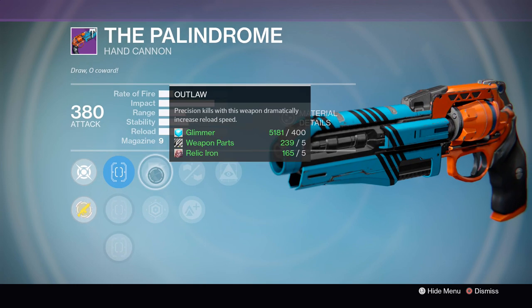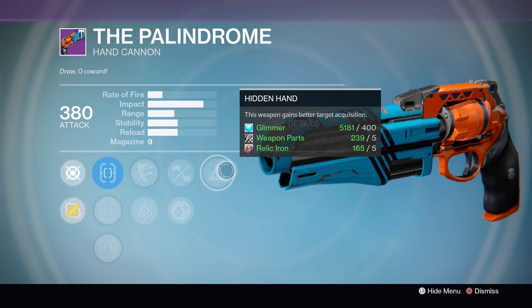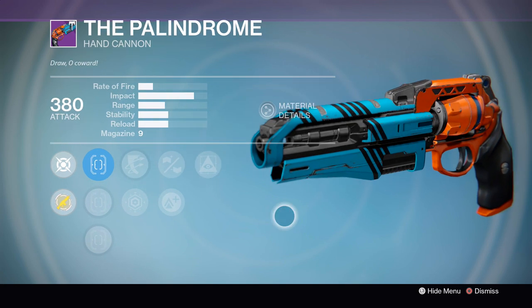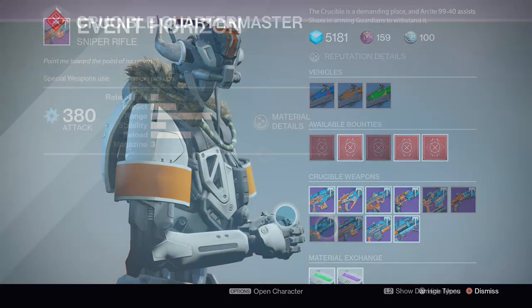Definitely some interesting options on there. Outlaw, of course, helps you supplement this gun's kind of middling base reload speed. Smallbore, while not as good as the range boost you get from Rifle Barrel, is going to give you a little bit of extra range and stability at the cost of some magazine size, and the extra aim assist you get from Hidden Hand is very much appreciated on a weapon like this. If for some reason you didn't get that great god roll that was sold a few weeks back — the one with Rifle Barrel and Icarus — this one can kind of be a decent enough substitute.